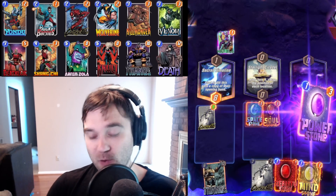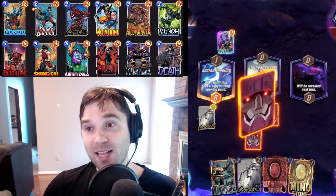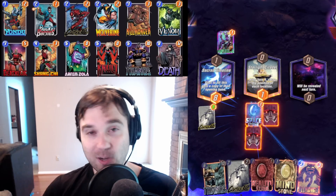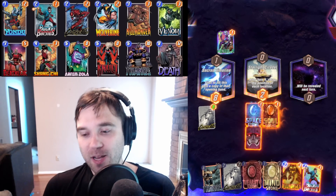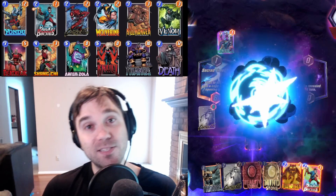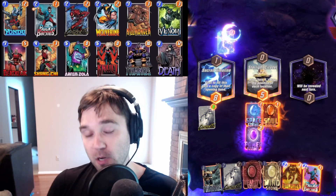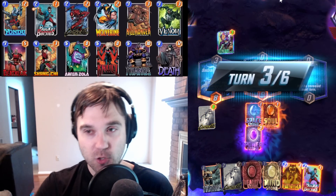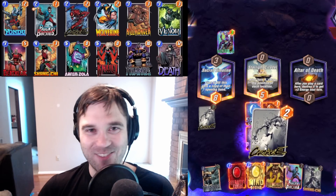Now the strengths for this deck right now in the meta — we're seeing a lot of Spider-Man, we're seeing a lot of Storm, and so that is why we included Arnim Zola. Arnim Zola gives us just enough reach that we're able to surprise the opponent by positioning power differently into different lanes that they're not expecting. We can also use Time Stone on 4 to allow us to do a Null into an Arnim Zola, which is always a wild and fantastic line.